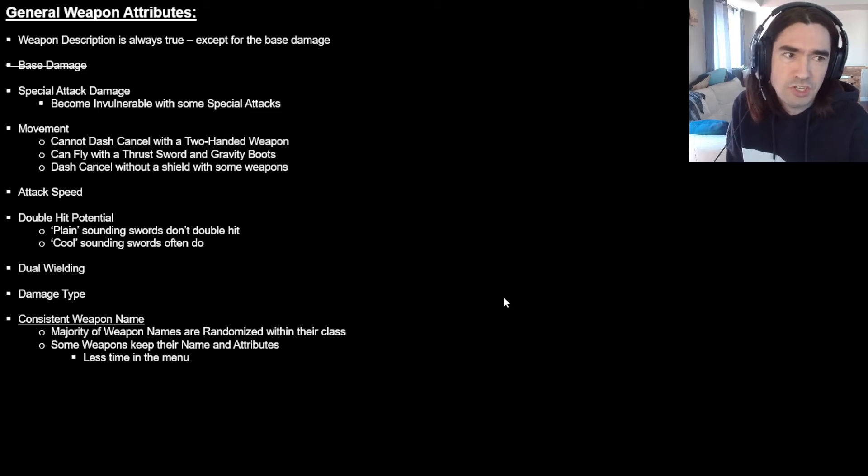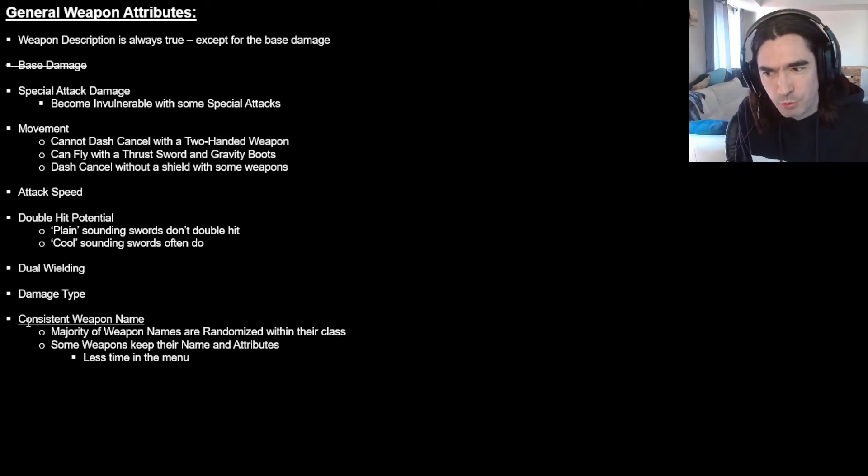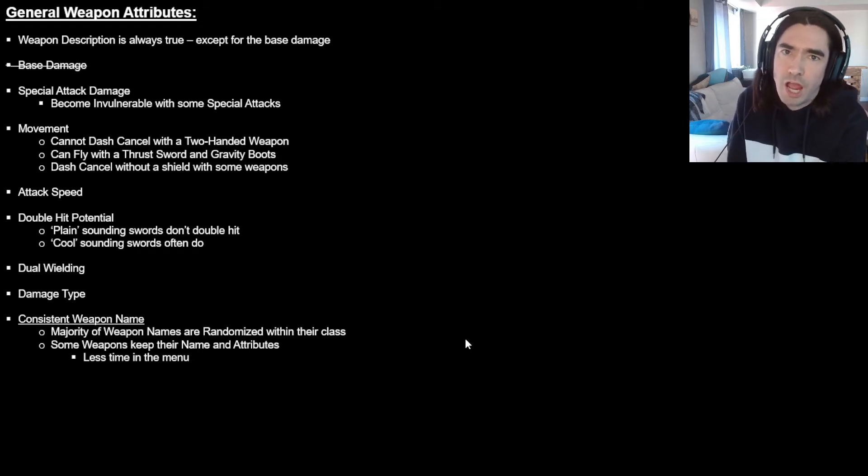Damage type doesn't change — it's not randomized. If you have a Firebrand it will do fire damage. You never have to guess the element. We also care about consistent weapon names. The randomizer doesn't randomize every name; weapons are typically randomized within their class. If I pick up a saber I know I have a sword, and specifically not a short sword because it's a standard sword.